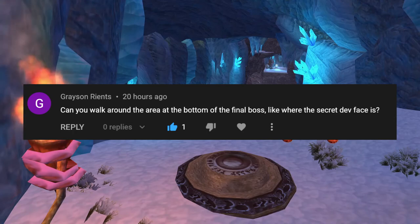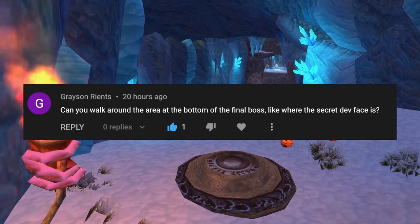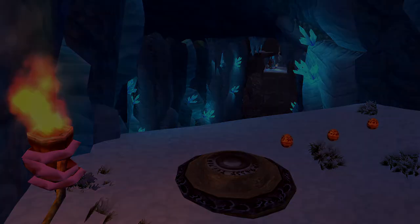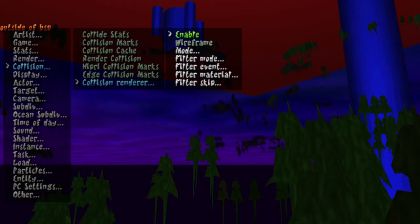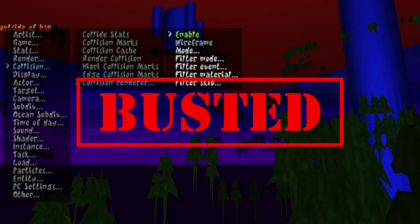Can you walk around the area at the bottom of the final boss? Unfortunately, no. Nothing down here is programmed to have collision, so Jack can't walk on anything.